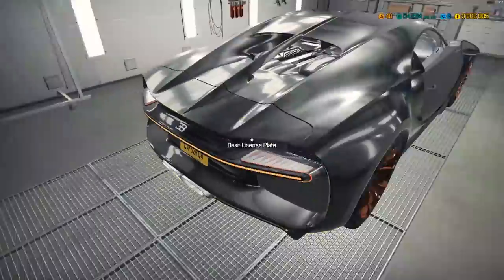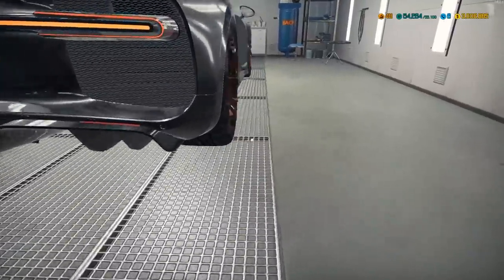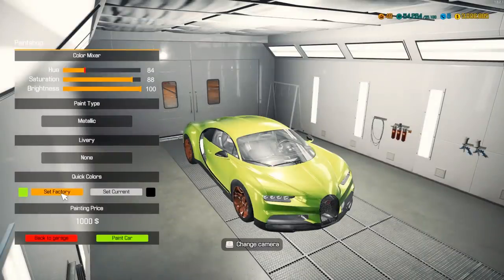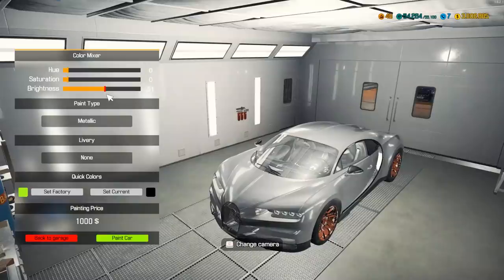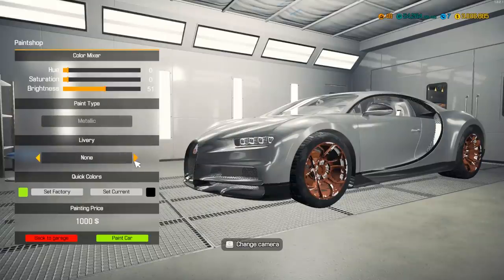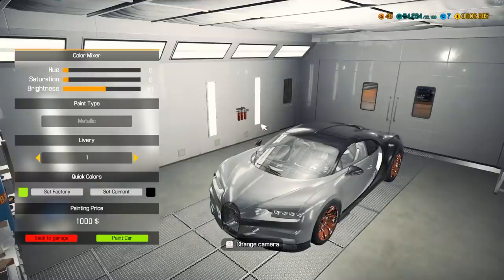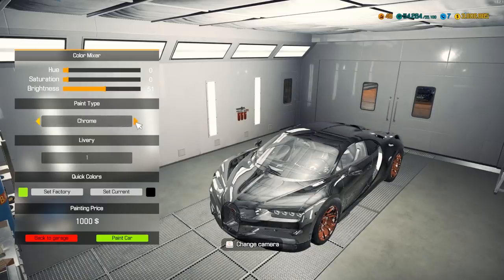I want to avoid dealing with wheel ET offset values if possible, so I'll try to keep the originals. The factory color on this thing was lime green — you're telling me this was lime green at one point! Let's change the view and see what paint options we've got. There are Bugatti liveries in the library — of course there are.